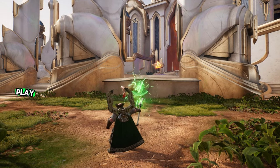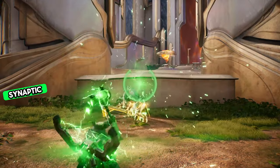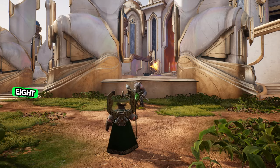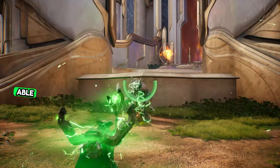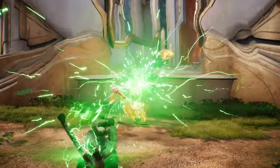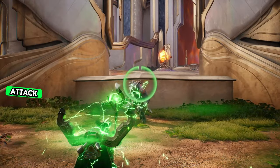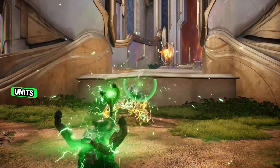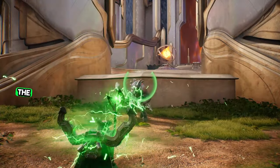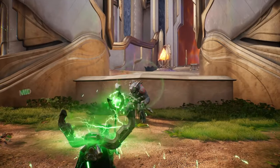His ultimate is the Synaptic Obliterator. After a short delay, he channels energy for up to 8 seconds and can fire 3 orbs that pierce through terrain and can travel up to 5,000 units of distance. For reference, the average attack range is about 1,500 to 1,600 units. The cleanest shot I was able to land is hitting somebody standing in the middle of their lane from being in mid-river — which is an absolutely nuts distance to surprise somebody.